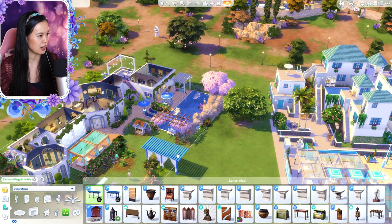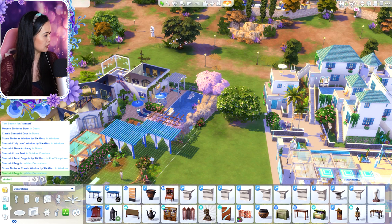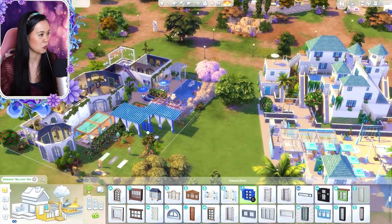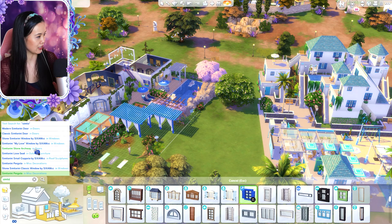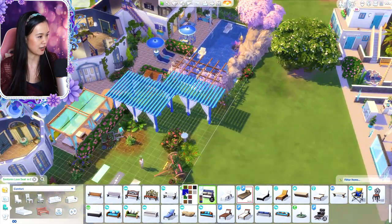So these are the items available. There are windows — lots of build items. We also have this loveseat, which is very, very pretty, and I love the swatches that it comes in.